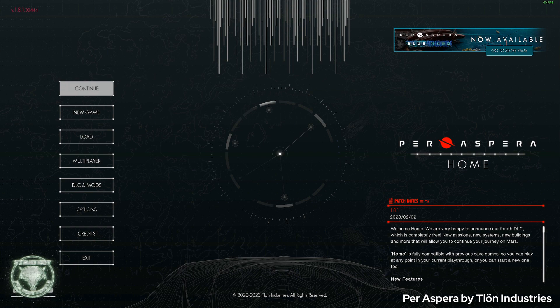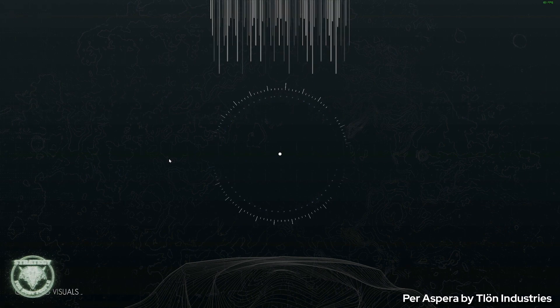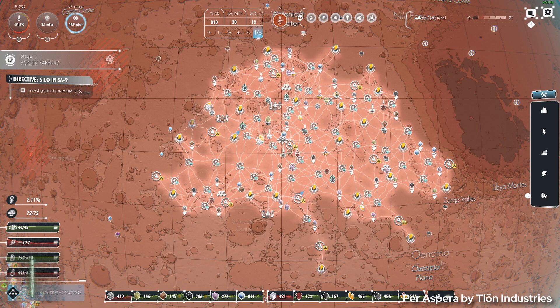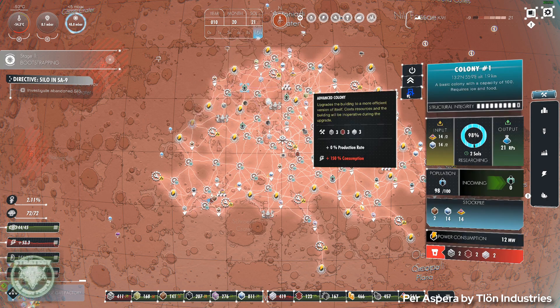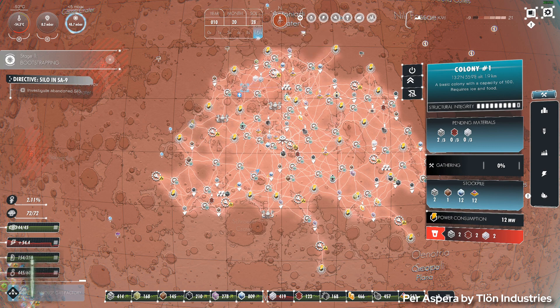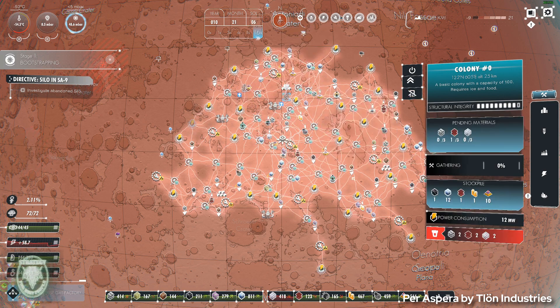We like space stuff here on Strategy for Busy People, and this episode we're looking at Per Aspera from Tlön Industries. I've got about 26 hours in this game. There seems to be a lot of interest in Mars recently between board and video games. I love city builders, I love space stuff, and I love transformational resource management — and Per Aspera gives me all three.